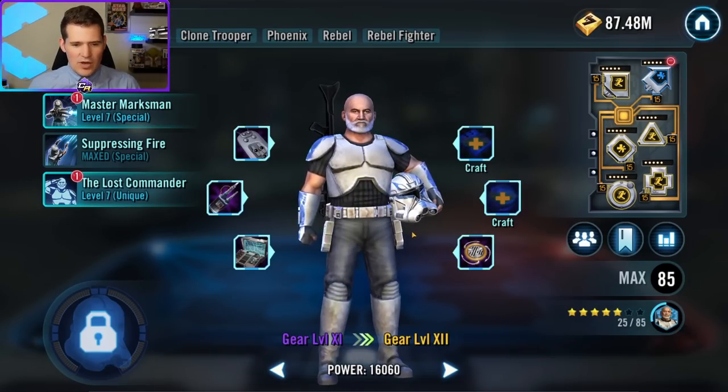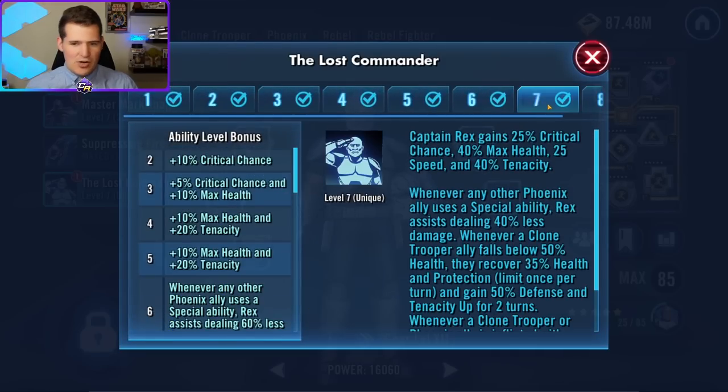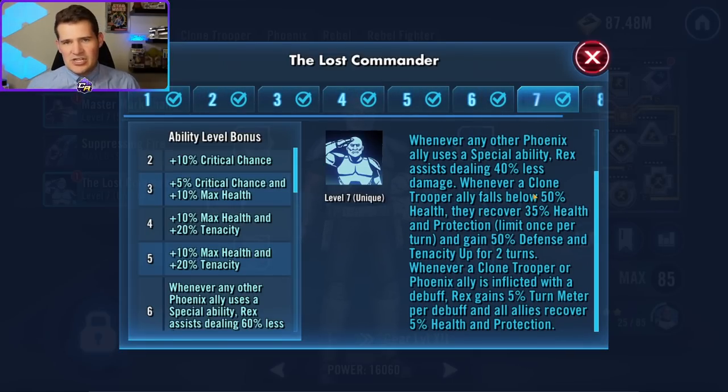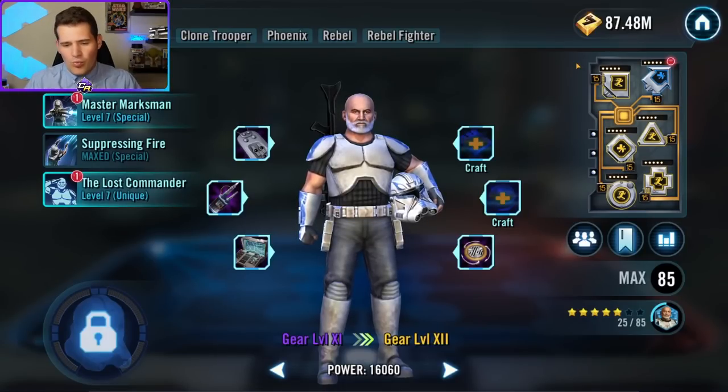Rex is an interesting one. The reason he is so high on this list is because he completely transforms the Phoenix team — they go from complete zeros all the way up to heroes. He has a unique ability he's able to share with the rest of the team through Hera's lead, which takes them to the complete next level. It gives nice percent bonuses in speed, tenacity, and other stats, turns them into an assisting machine every time specials are used, and gives juicy TM bonuses per debuff, similar to Thrawn's lead.